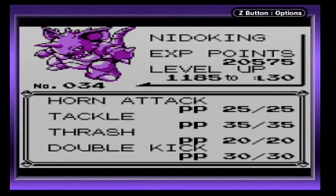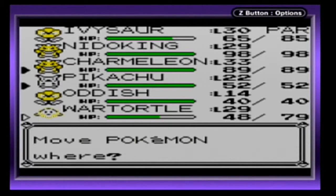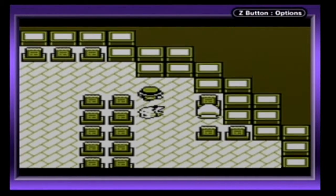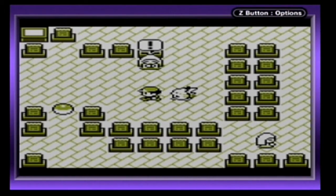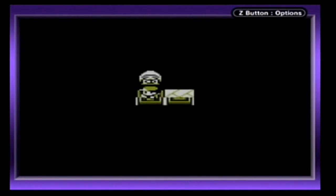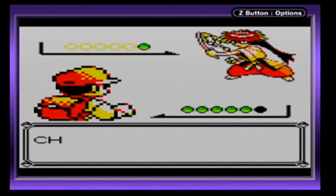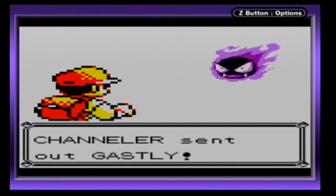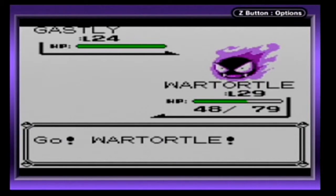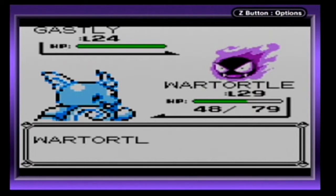Nidoking doesn't have any good moves I can use — all Normal and Fighting-type moves. Looks like I have to switch back to Wartortle. Last Channeler! At least we're on the last one, and it's a single Gastly too. So we're just about in the clear of the Channelers.